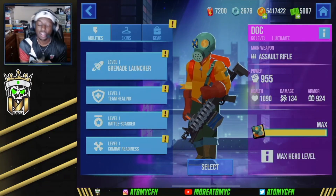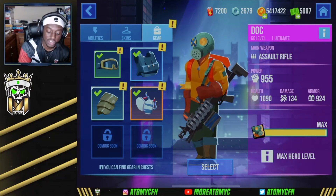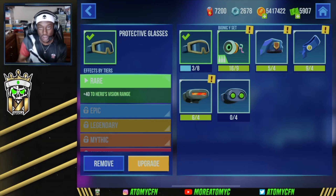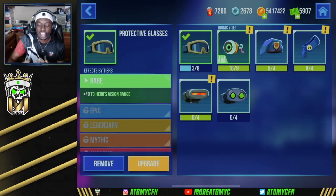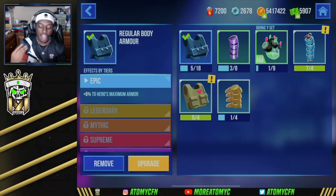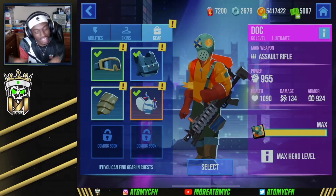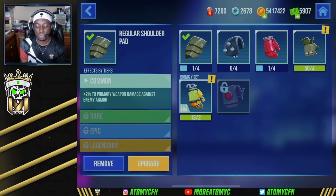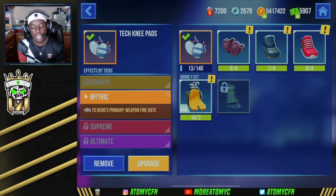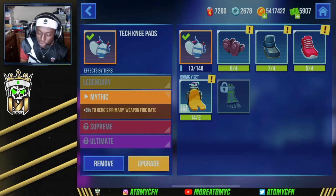For gear, I have the Protective Glasses, which gives plus 40 to vision range — because although he has really good gun range, his vision range is a little constricted, so increasing that lets you utilize the gun's long range more effectively. For armor I've got the regular body armor, plus 6% to maximum armor. I've got the regular shoulder pad, plus 2% primary weapon damage against enemy armor — tear into them and do more damage even when you're low. And finally the Technique Pads at mythic level, plus 8% to primary weapon fire rate. With 70 rounds per clip you're not worried about ammo, you're just doing high damage across the board.